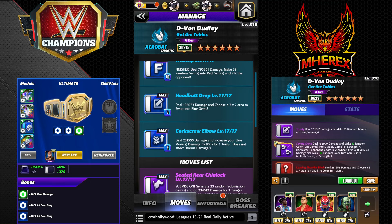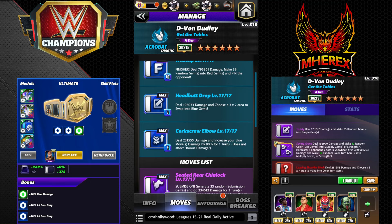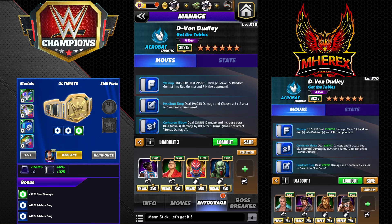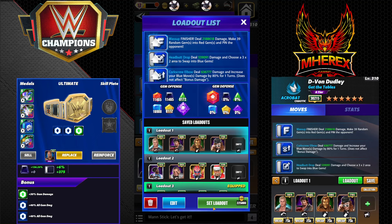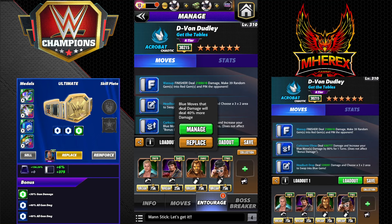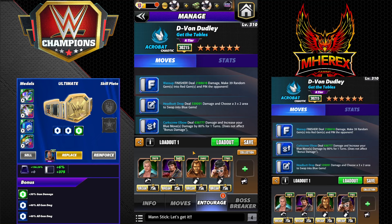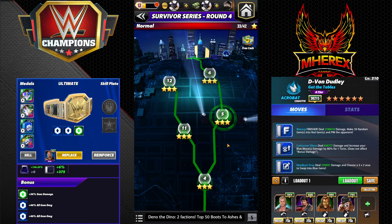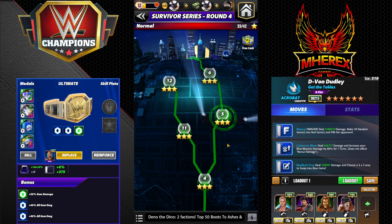For entourage on this one — no surprise, lots of blue move damage: Pat Patterson for 100 to all blue moves, Hall of Fame Honky Tonk Man for 40 to all blue move damage, and Trickster Becky for 35 to all blue move damage. The idea is to hit the buff twice and go to town. Let's go against the showboat since he has more hit points, and none of these plates are specifically helping this move set.